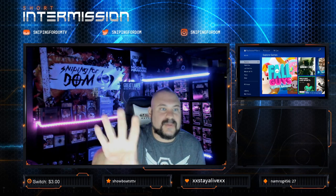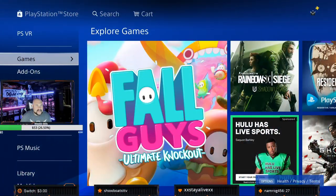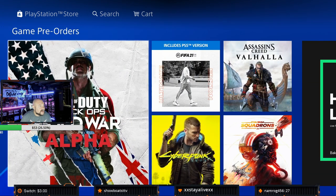Super super simple: go to the PlayStation Store. We'll full screen this. In the PlayStation Store, right where it says Games, click off to the right and see where it says Pre-orders. Right here's the alpha for you — click on it, click download. That simple.